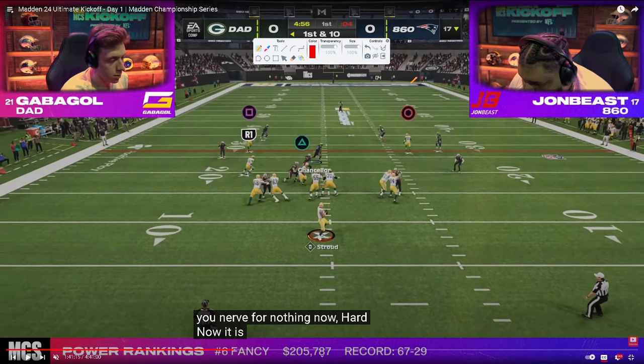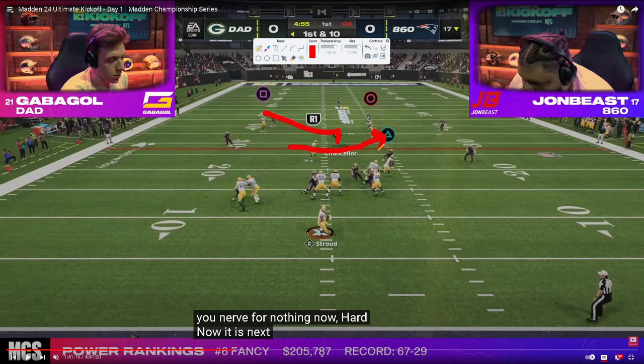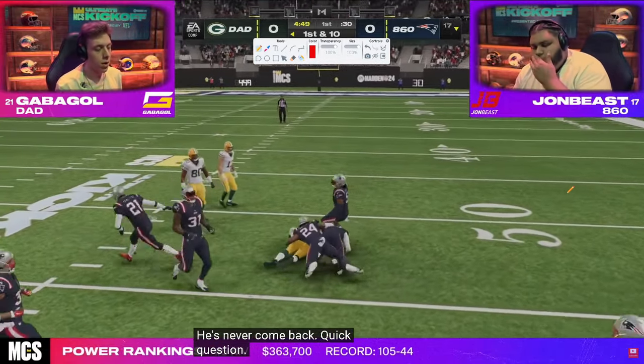John actually starts out with zone coverage — a cloud flat look to the right, essentially playing cover three. The deep half gets taken back, and the user has to go to the post. Because we're putting the user in conflict, he decides to go to the post, leaving the running back Texas route wide open, especially without KOs. We get a nice gainer right off the bat.